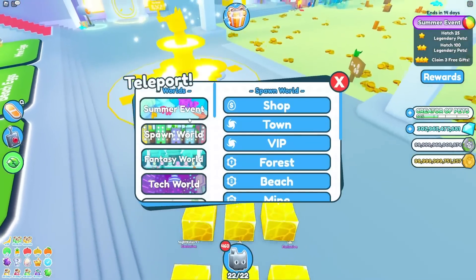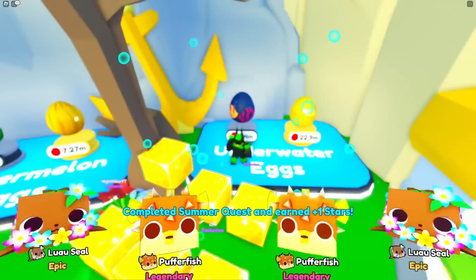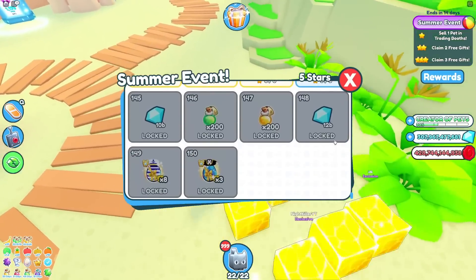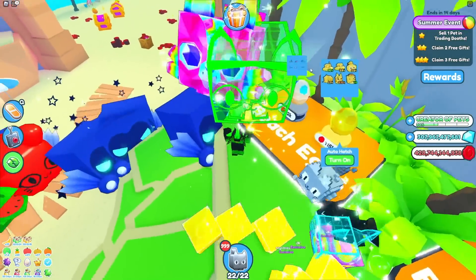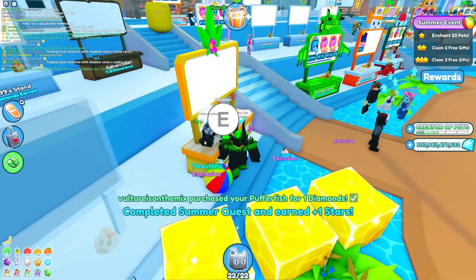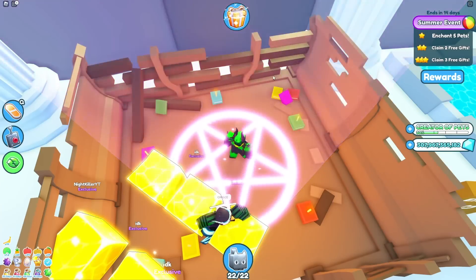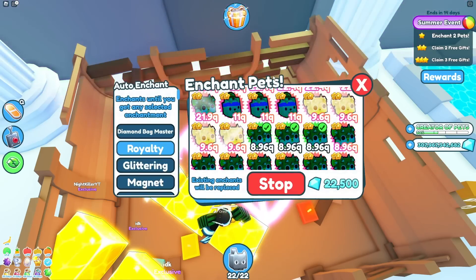We opened 100 spawn world eggs for that 1-star quest. Now it's hatch 25 legendary pets, and the other one is hatch 100 — I don't even have to explain it this time, you guys already know exactly what's going on. There's the 1-star quest. Uh-oh, my 2-star quest is claim 2 free gifts, and we still have like 7 more tiers I need to claim. That is not looking good, because my free gifts reset in 2 hours 16 minutes. All we have is 1-star quest now. I can go to the trading plaza and sell one of my pets. Oh, this guy is stuck in my booth — maybe he wants to buy my fish. Oh yeah, he did want to buy my fish. Next is enchant 20 pets.